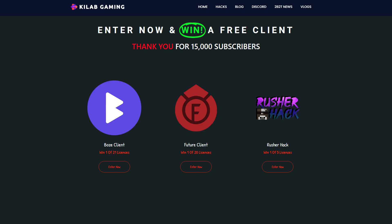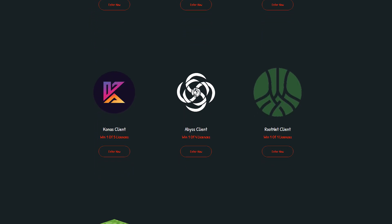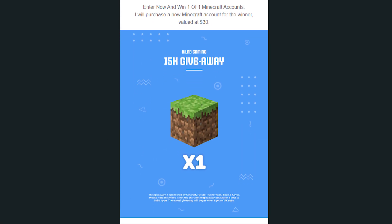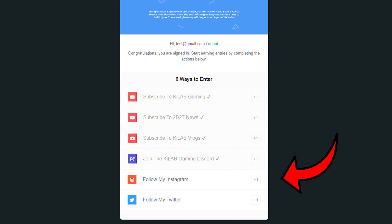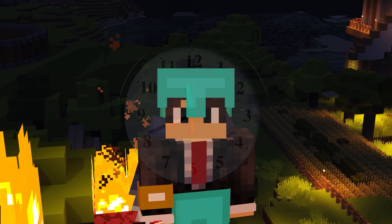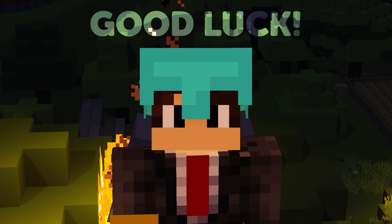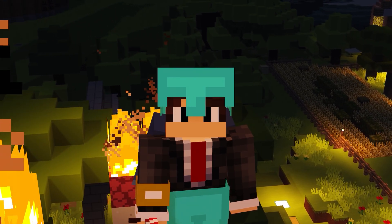After clicking the link in the description and authenticating with your Discord account, you are taken to this page where you can choose what giveaways you would like to enter. You may enter for all of the giveaways, and if you already own one of the clients but want to try and win a license for a friend, that is perfectly fine — just make sure to get your friend to enter the giveaway as well. Once you have clicked on the giveaway that you would like to enter, you will see 3 or 4 mandatory entries. These must be completed for your entry to count. Once you have completed the mandatory entries, a few more optional entries will be available for extra points, which can increase your chances of winning. This giveaway is going to run for exactly 1 month from when my channel hits 15,000 subscribers, at which point the winners will be chosen at random. I will be manually checking to see if the winners have completed all of the mandatory entries before giving out the winnings. If you join a Discord server for the entry but leave before the giveaway ends, your entry will not count, so make sure to complete all of the entries in a legitimate way.